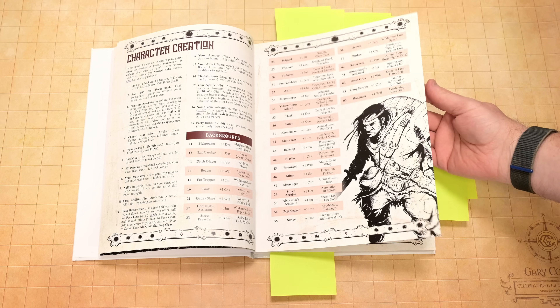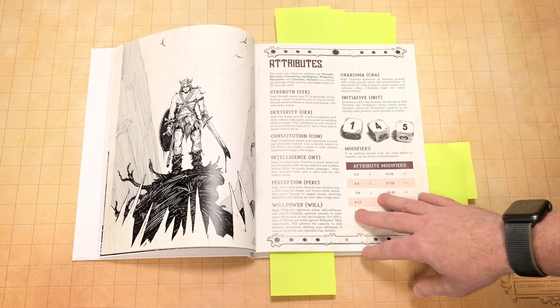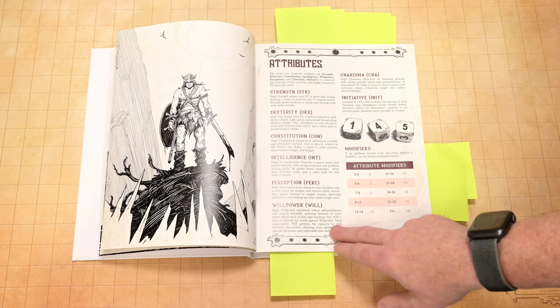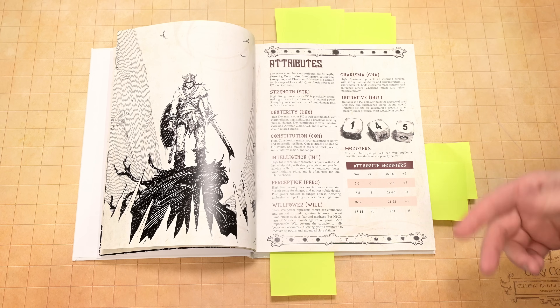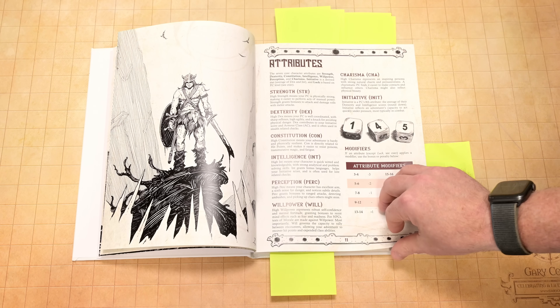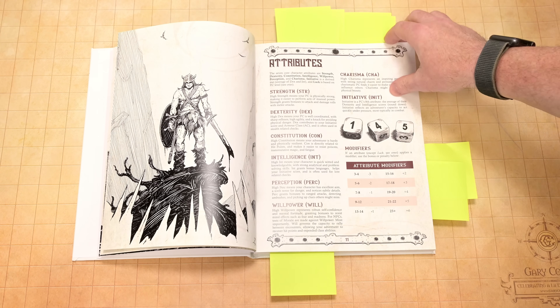You've got backgrounds that add to your character and your attributes. This is a little bit different because you've got kind of your standard ones, but perception and willpower have replaced wisdom. There's also an initiative stat and a standard set of modifiers. In addition to the regular stats, Tales of Argosia also uses a luck stat — you could think of it as a saving throw, but it's also used for a few other things that we'll talk about later.